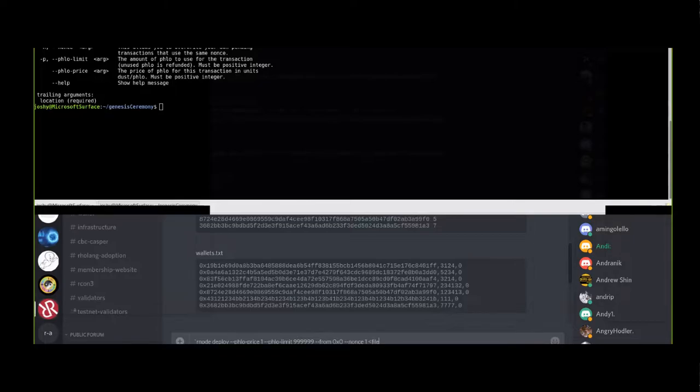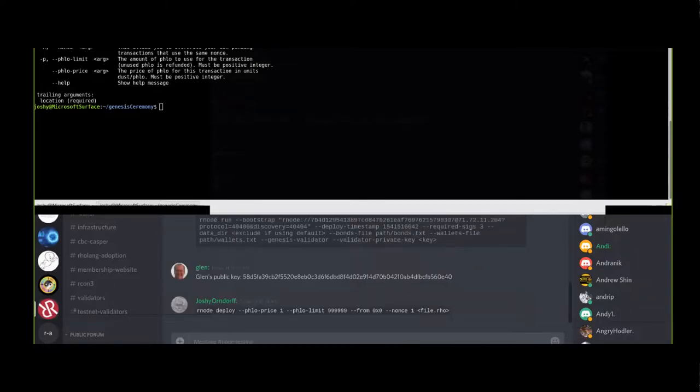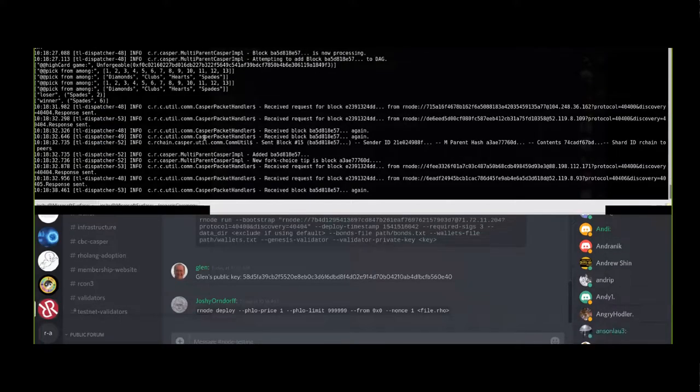I would argue that at some point there should be a feature to gossip the deploys in the network such that you don't need to deploy against the validator node. Yeah, I agree, Phil. I don't know why they don't do that. Okay, I promised I was going to burn this one down at 10:17, so sorry everybody if you're in the middle of anything, but I do want to make sure everybody gets to participate.